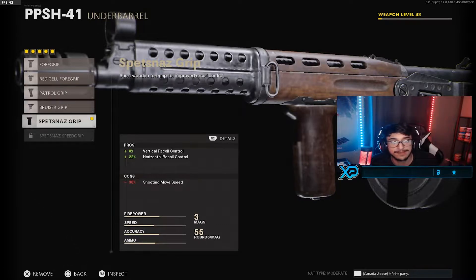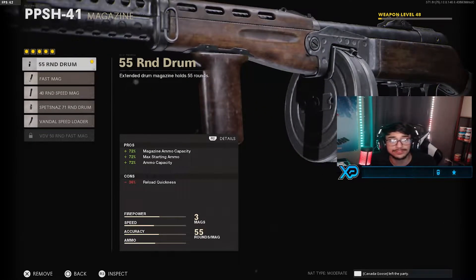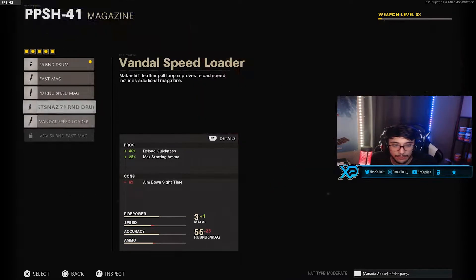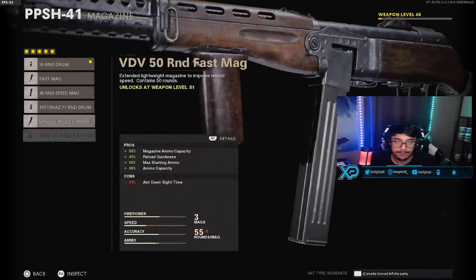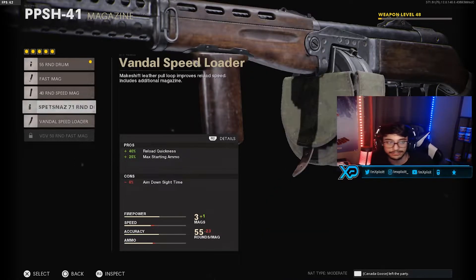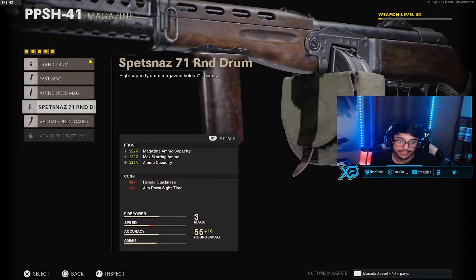For the underbarrel, we are using the Spetsnaz Grip. Make sure you guys use that — it gives you vertical and horizontal recoil control while of course losing a little bit of mobility. And then the magazine is going to be the 55 round drum. That's what I was rocking in today's gameplay. I will admit I haven't really experimented with the Vandal and the 71, but just looking at it, you're losing way too much mobility and also losing bullets. So you're honestly missing out on way too much.